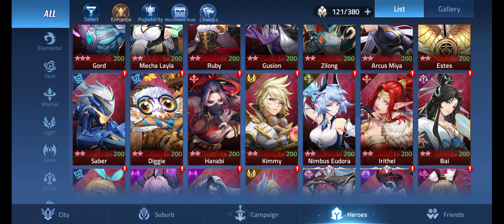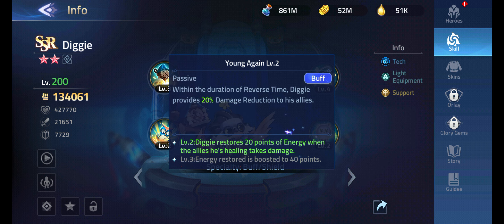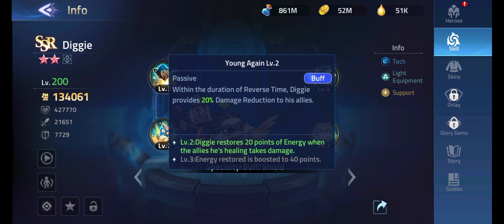Diggie's ultimate gives your team other benefits too. He heals allies, increases their defense with 300% of his attack, and can stun. He also gives a 20% reduction via 'Reverse Time,' and restores 20 points of energy — up to 40 — when an ally's healing takes damage. His skills 'Young Again' and 'Time's Journey' together make the hero quite broken.